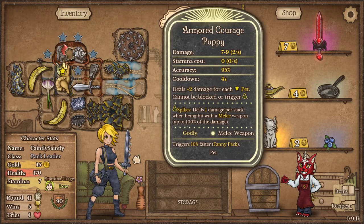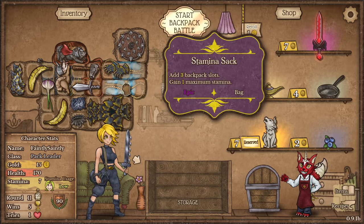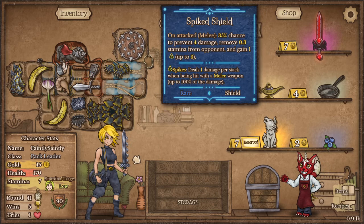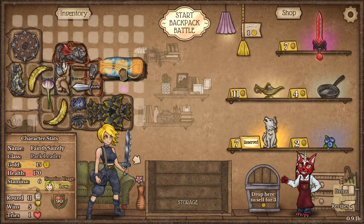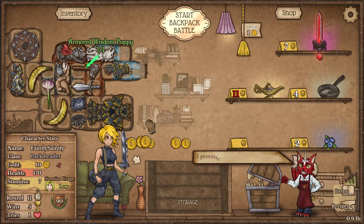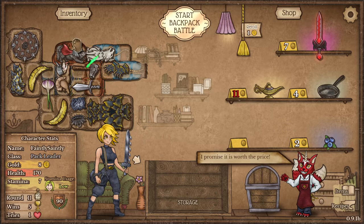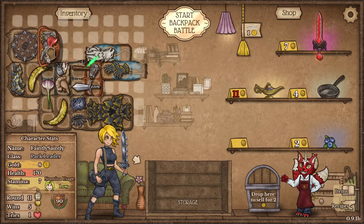The armoured courage puppy has 79 damage. Forcing cooldown deals two damage for each adjacent pet. I'm going to move this shield over here and add a wisdom puppy. How can I make that adjacent to two puppies?